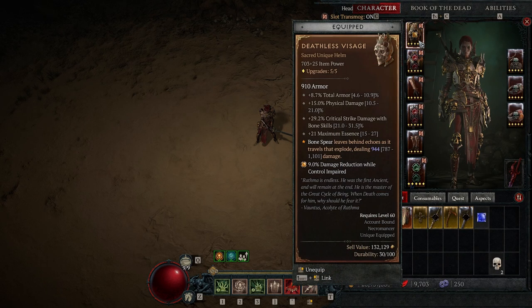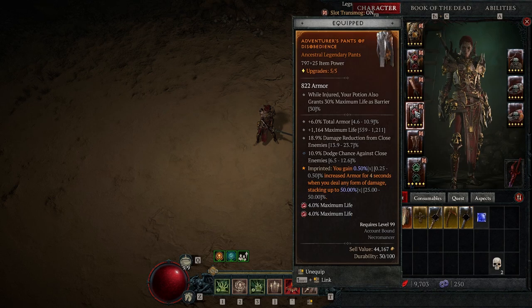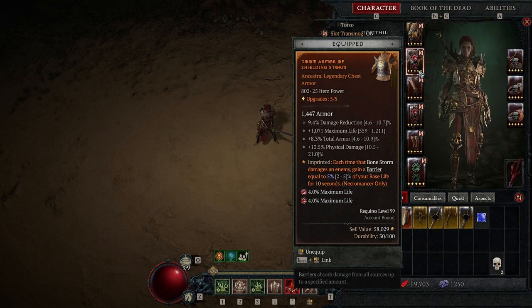Gear-wise, this is what I was using. The Unique Helm isn't that necessary for the build, but it does give you physical damage and damage with bone skills, which normal helms cannot drop with, so it's still probably better than any regular helm. For the chest and waist, Lilith's normal attacks don't really do that much damage, so you don't need great rolls there — physical damage, bone damage, or int all work, though more defenses makes it comfier. As imprints, you want the armor one because armor is really strong, and either the bone storm imprint or the one that gives you a huge shield whenever you hit an elite. The shield one at higher level is probably better, but neither is strictly necessary.